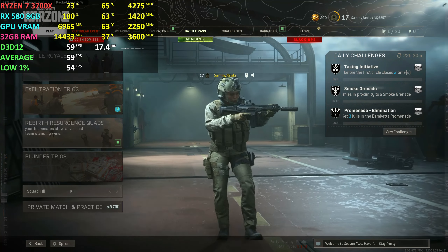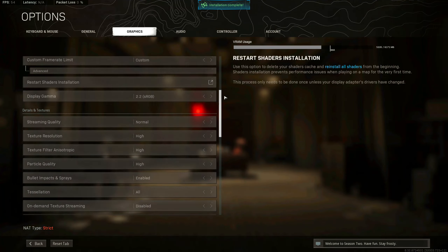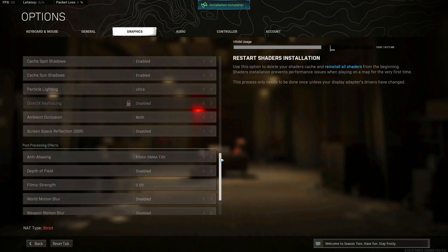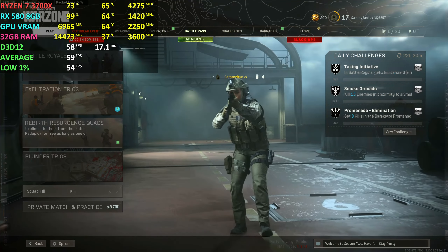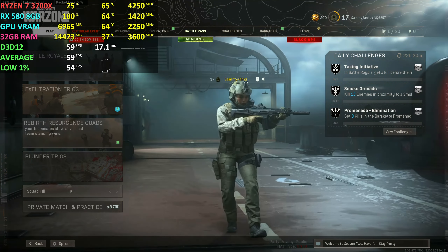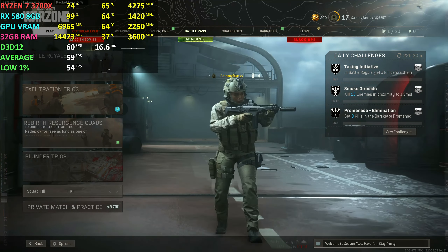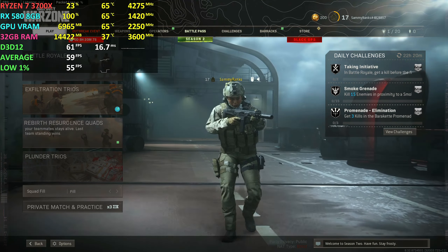Hello guys and welcome back to another video. Today I'll be playing Call of Duty Warzone at 1440p ultra graphics on the Ryzen 7 3700X, RX 580 8GB, and 32GB RAM running at 3600 MHz. I hope you enjoy the video — don't forget to like, comment, subscribe, and check out my other benchmark videos. See you in the next one.